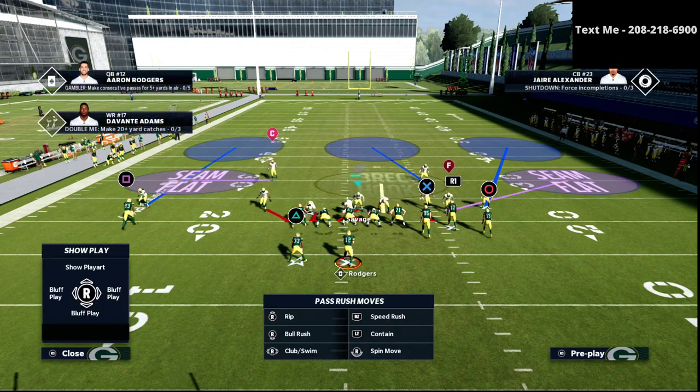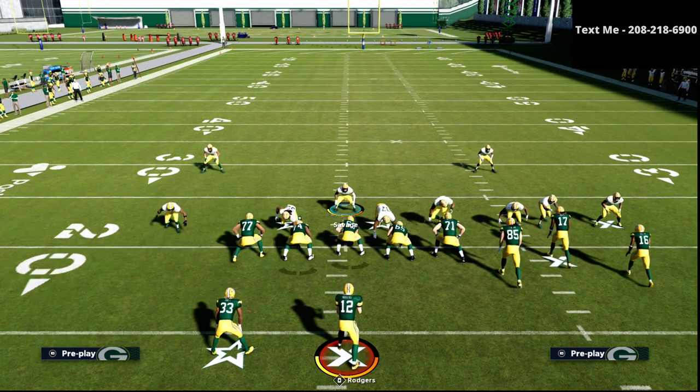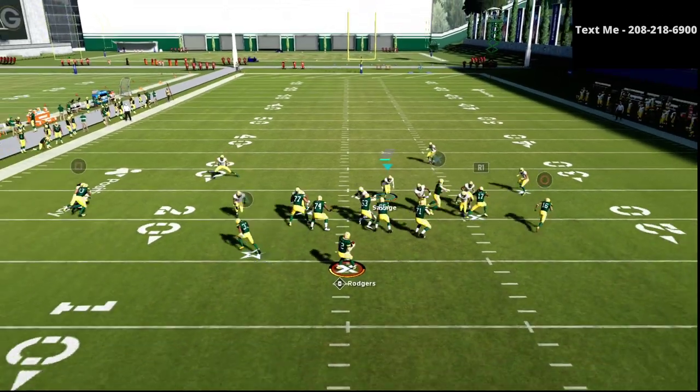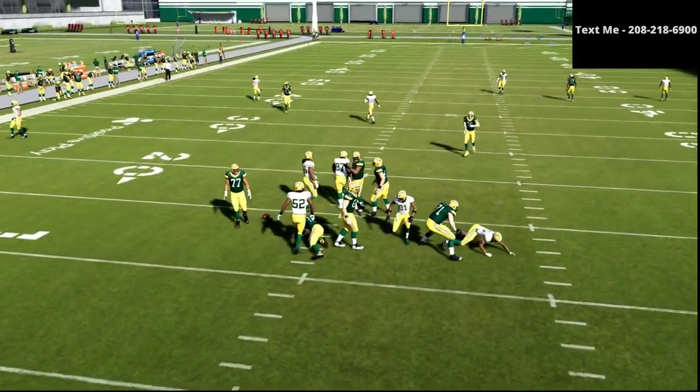Essentially, you want to ask the question: who do I want to hold and why? If I wanted to send pressure off the right edge, maybe I would shift my defensive line to the right and stand kind of right here, basically running at this tackle. And as you can see, we're able to still get pretty solid pressure.